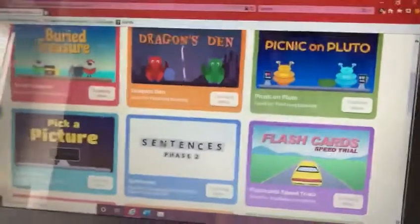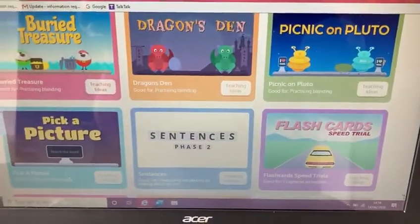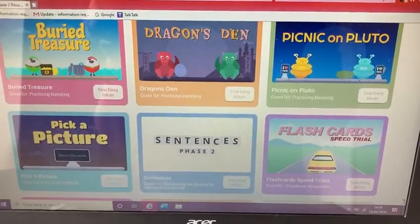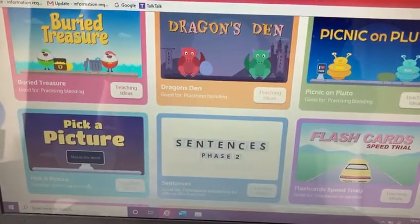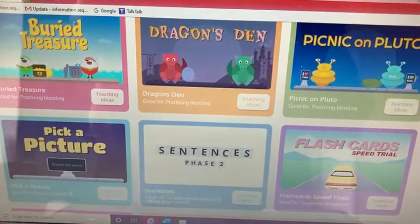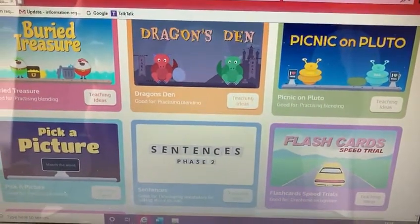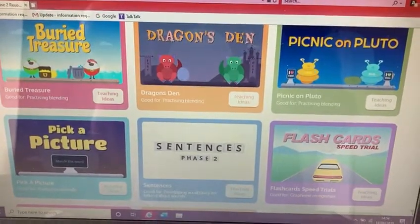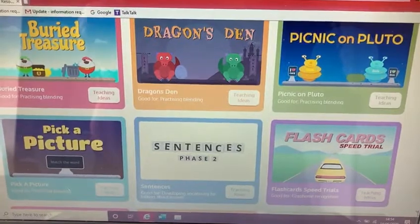It's on something called Phonics Play, so if you Google Phonics Play it will come up with some games. If you click onto Phase 2 you can play the Buried Treasure game that we've just been doing, or you can play Dragon's Den or Picnic on Pluto — these are really good for practising blending to help you read words. You can also have a go at the other games too. See you later, bye bye.